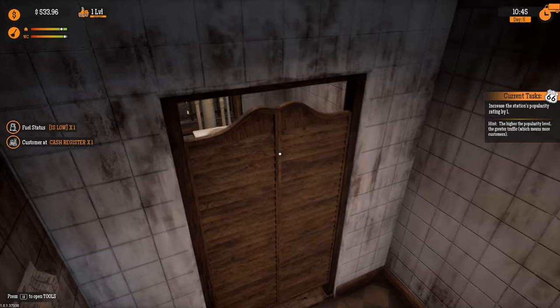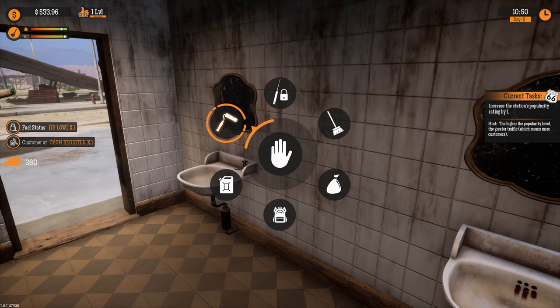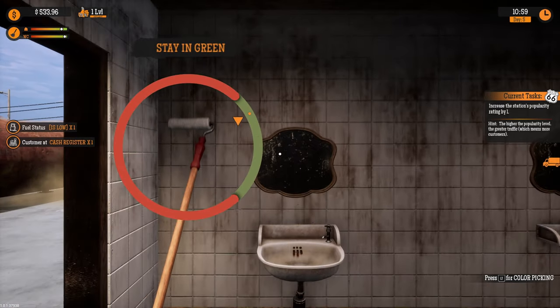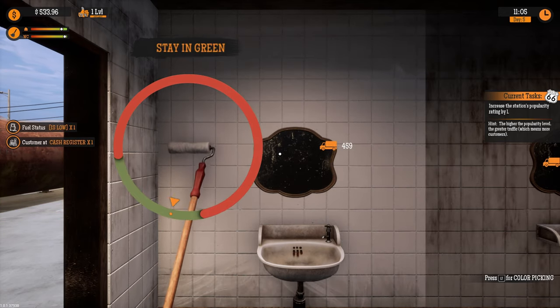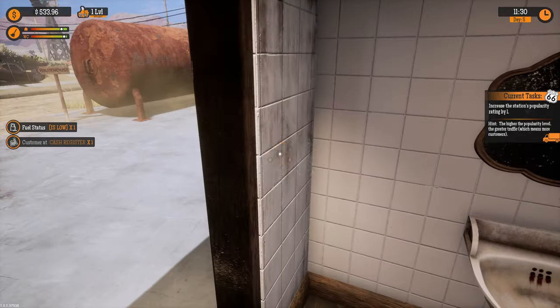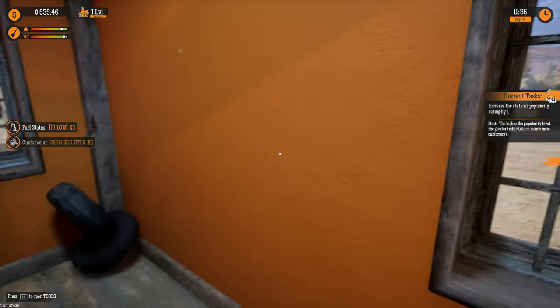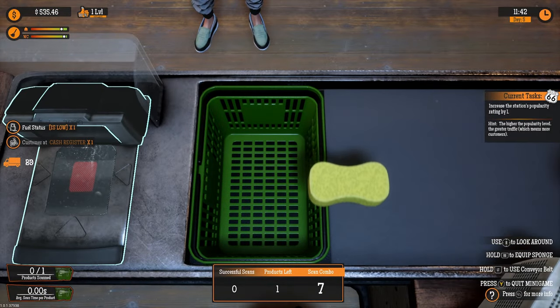We're annoyed that we can't get inside one area — it's just a mess in there. We decide to go with white paint to make things look cleaner. There's a customer at the cash register and fuel is arriving soon. One of us starts painting while the other handles customers — we apologise for accidentally touching the mouse at the same time.